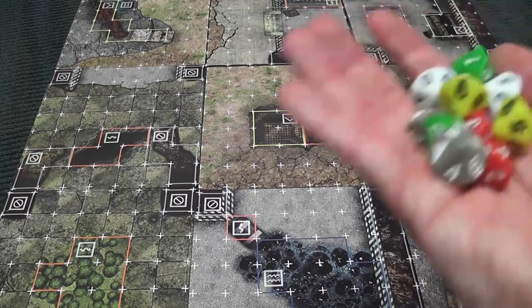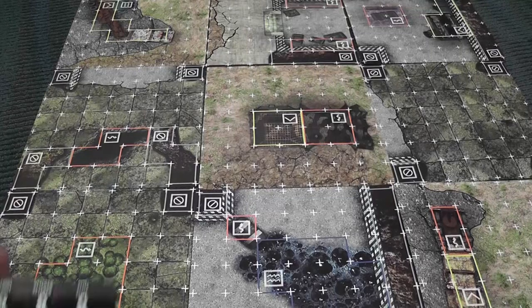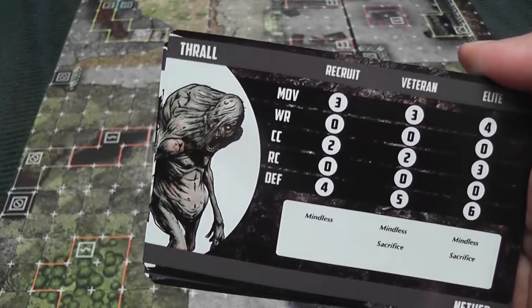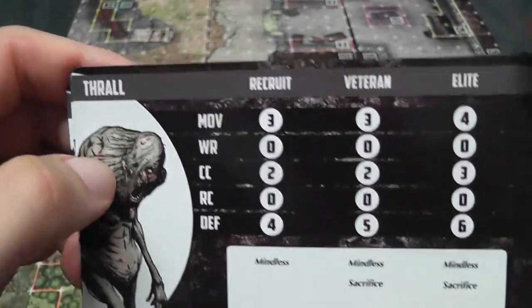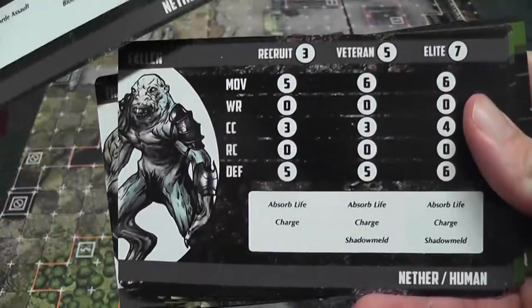The game comes with a nice pool of ten-sided dice, and these are the randomizers you use in the game. We also have oversight monsters, really cool. Players will decide on the number of skirmish points they will use to build their armies, and if you want to balance things you don't have to give both players the same number of skirmish points.